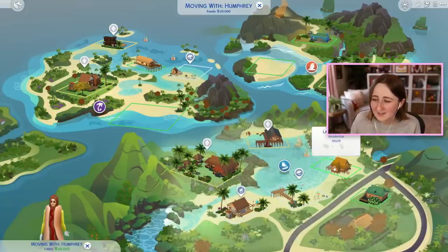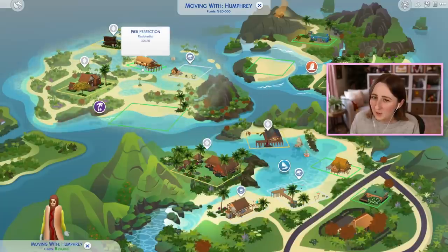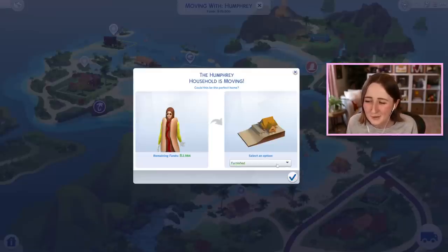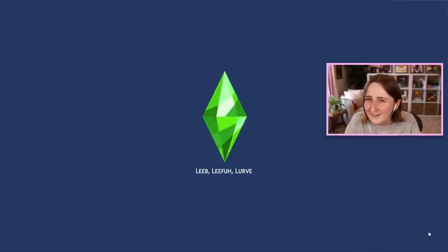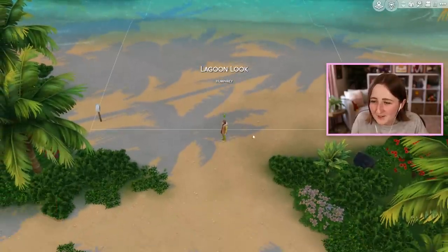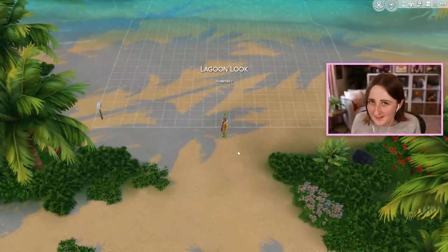I'm kind of torn between this lagoon look lot and this pure perfection one, but I think I'm leaning towards this one, just because it's closer to the other community lots. I feel like there's just more going on around here, there's more Sims around, there's more events happening and stuff. I think for this build I want to use just the base game and Island Living.